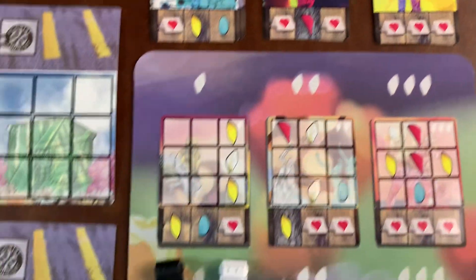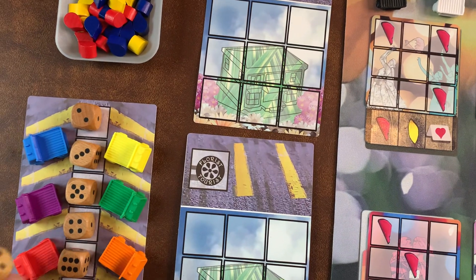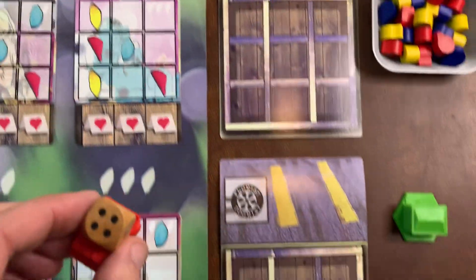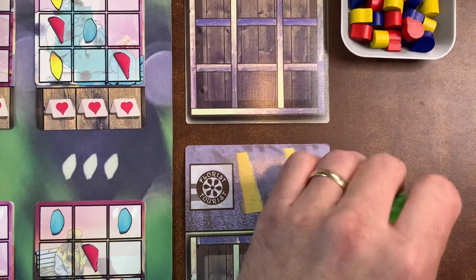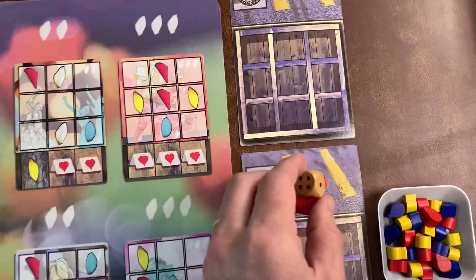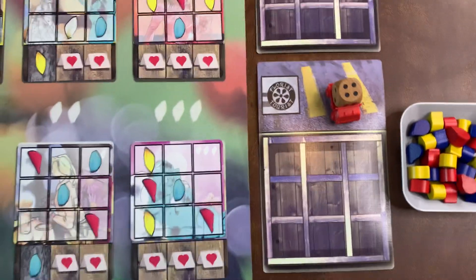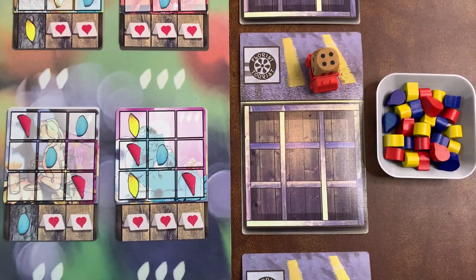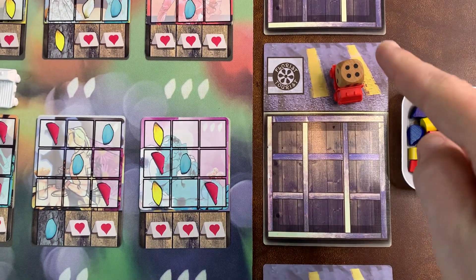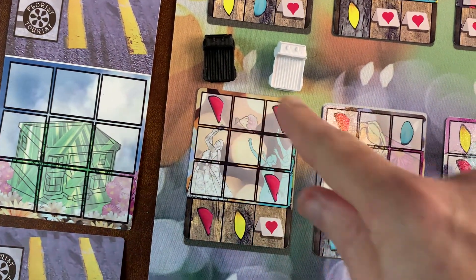Just for a quick sample: if I were to draft the four dice in the red truck, I have the first player marker, which is this little flower shop. I might park it right here, which would mean I could put the four red petals in the four corners.